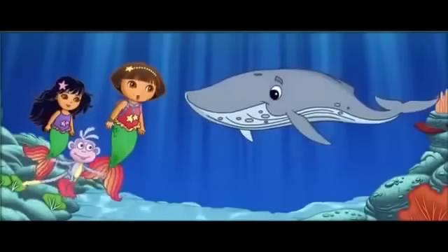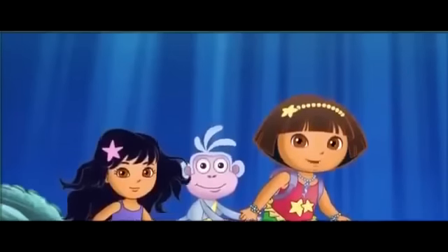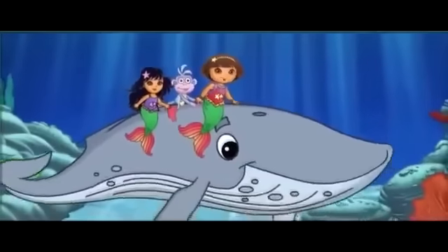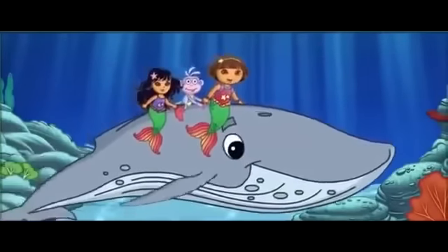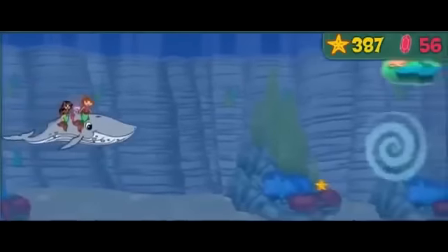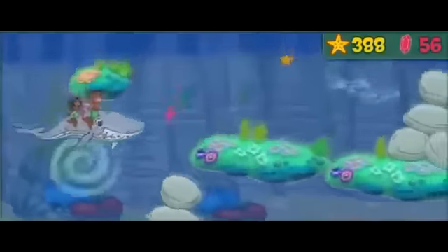Now we can go through the ocean rocks to Mermaid Cove! Our whale friend is going to help us! Remember, press the space bar to send an underwater wave to move rocks that are blocking our way! Vámonos! Let's go! Uh-oh! A whirlpool!